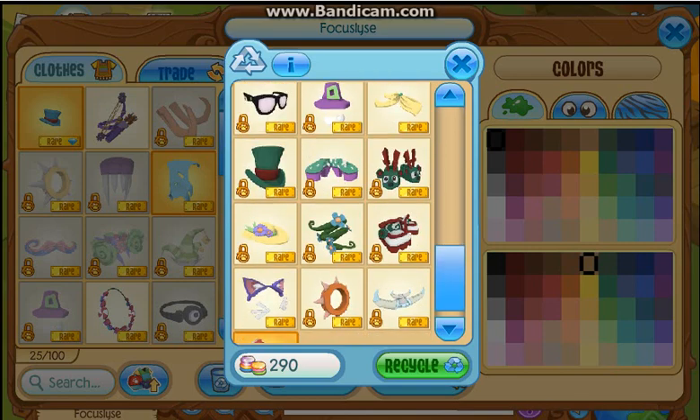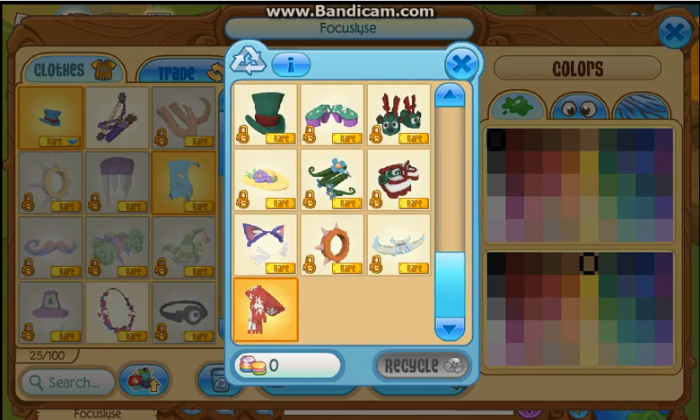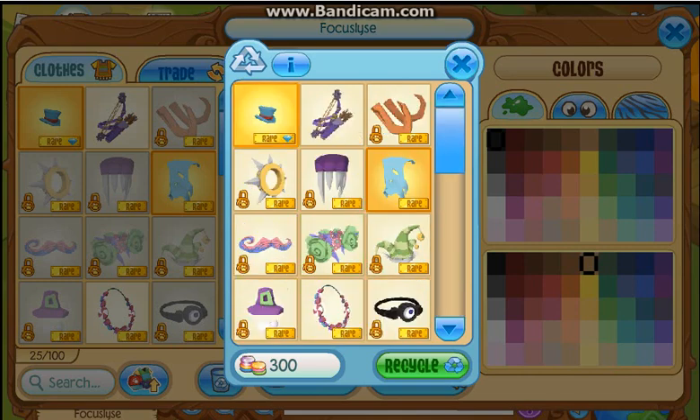But then if I come down and get the long collar off, I have my orange short collar. And if I click on my orange short collar, it gives me 300 gems. So this is telling me the orange short is worth more than that?